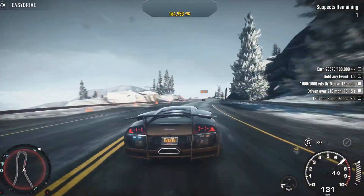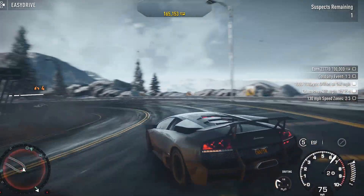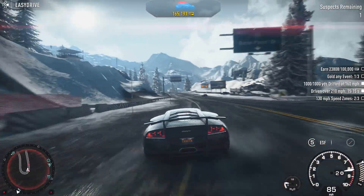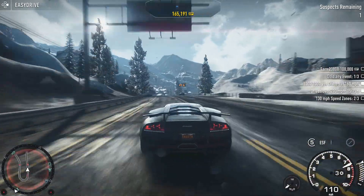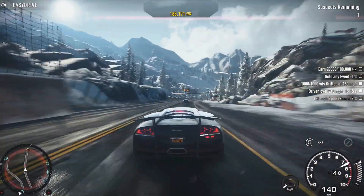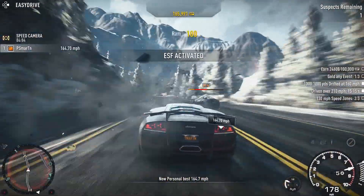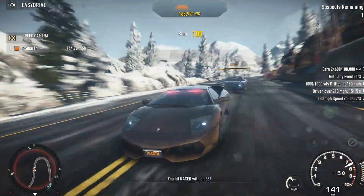Come on. Go get this guy. Racers are starting to get a little bit too fast for my liking. It's starting to become really difficult to catch up to them, to hit them with pursuit tech and stuff. I guess I should have slapped an EMP on this guy. EMPs are really useful for that. They don't really do much damage, but slowing the racer down so I can hit him with the ESF is good.